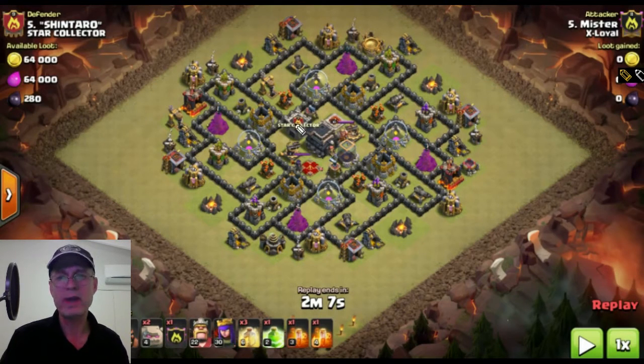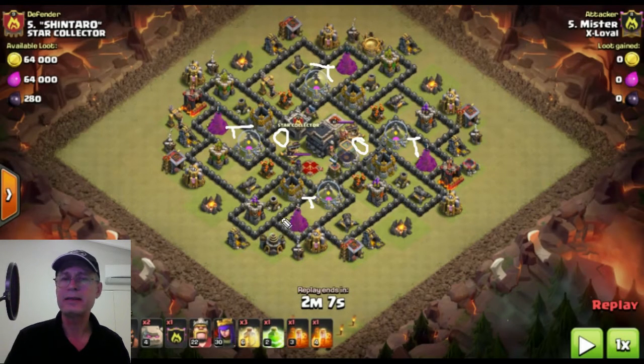Now the read on this base is a large bomb here, a large bomb next to the Tesla, next to the Expo. Tesla between the Wizard and each elixir bowl. And then the other two big bombs — anybody's guess. Could be one here, could be one here, and could be one here.